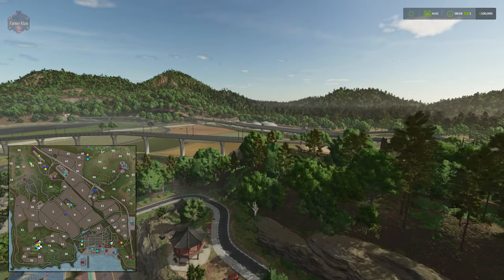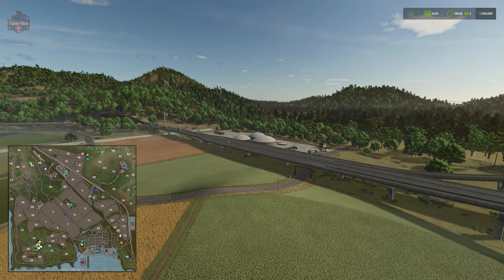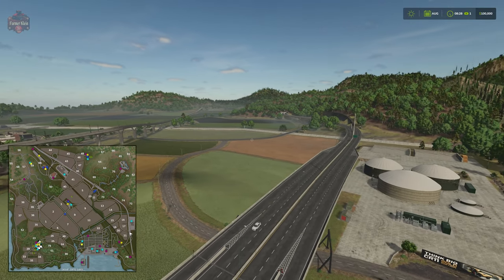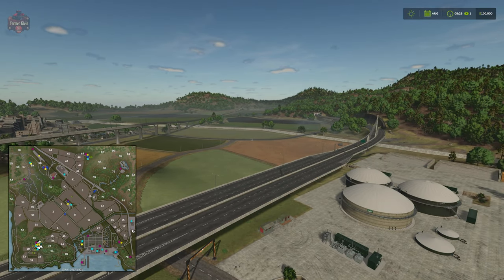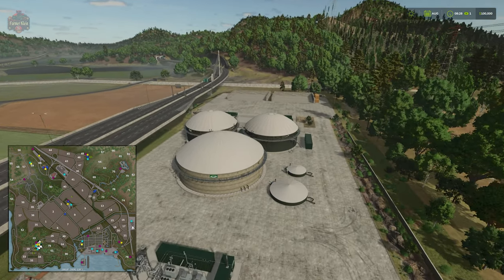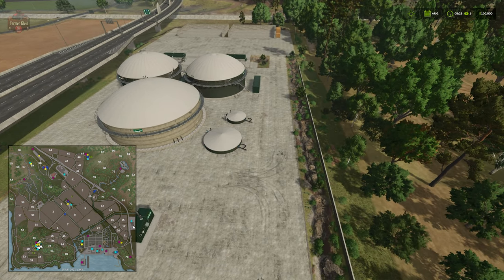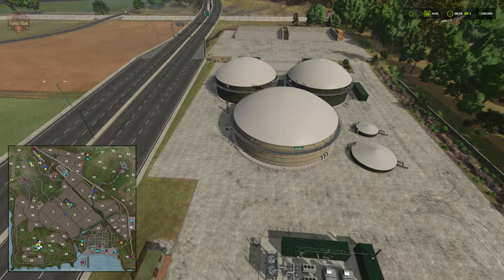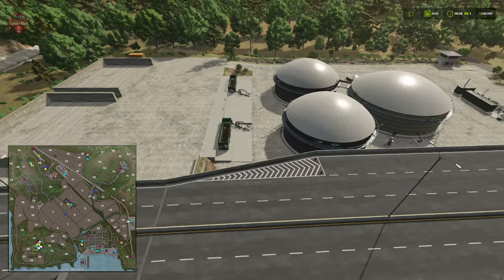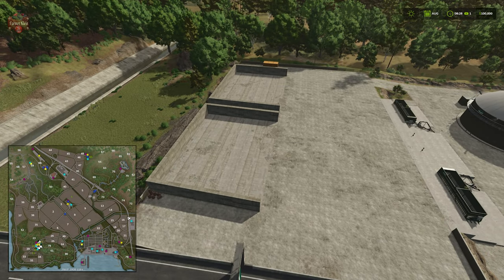Making our way over to the biogas plant — something else that's obviously prominent on this map are the elevated roadways and train lines, which really give this map a unique feel. At the BGA we have our dump point for slurry, digestate coming out on the other side, two digesters, and opposite them two three-sided silage bunkers.